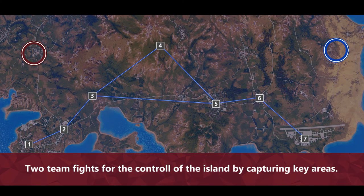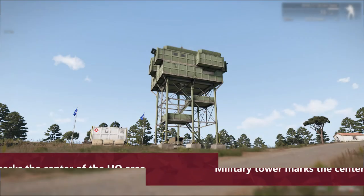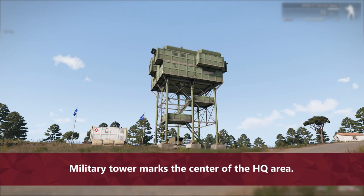Let's start with a few basic facts. Two teams fight to control all the sectors. Each faction has its own headquarter — this is a safe area, no enemies allowed to get inside. It's better to avoid it by planes or helicopters too, because of the unforgiving self-defense mechanism. The center of the HQ area is marked by the green military tower. You can purchase all the equipment needed on the battlefield here. A limited set of vehicles and ammo is available at the controlled sectors too, but at a higher price.